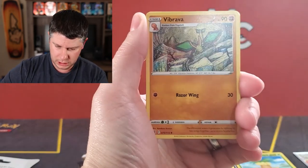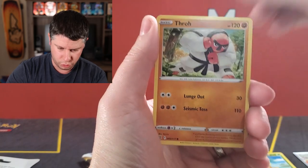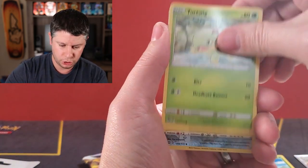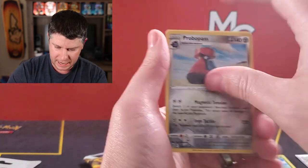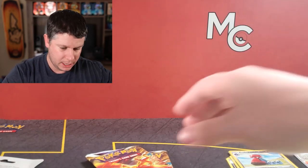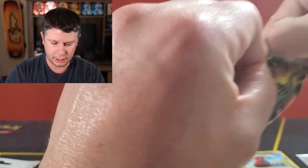Here we go. Psychic Energy, Vibrava, Staravia, Monferno, Shroomish, Piplup, Turtwig, Sneasel, Probopass Reverse, and a Wormadam. So we didn't get anything in that pack. That's okay, we've got another two out of this. I can't believe it — literally first stinking pack pulled that Charizard.